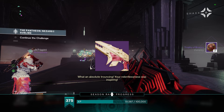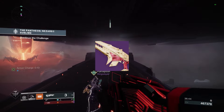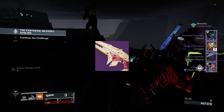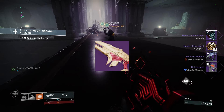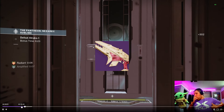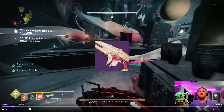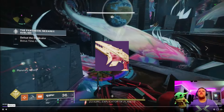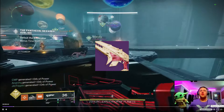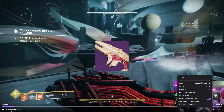Next on the list is a King's Fall weapon — the Smite of Meraine. This is an adaptive frame 390 RPM pulse rifle. It has some solid perks like Stats for All, One for All — a very good PvE combo — as well as Demolitionist and Firefly, so it has very good combinations in the third and fourth column. I know it comes from a raid, but it is definitely one of my most go-to kinetic pulse rifles in the game.